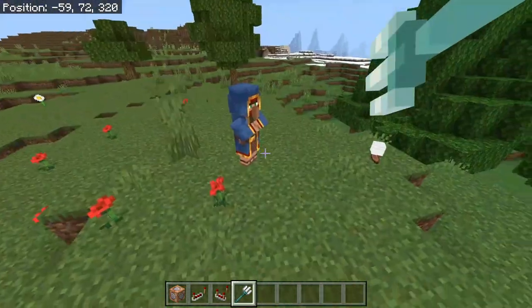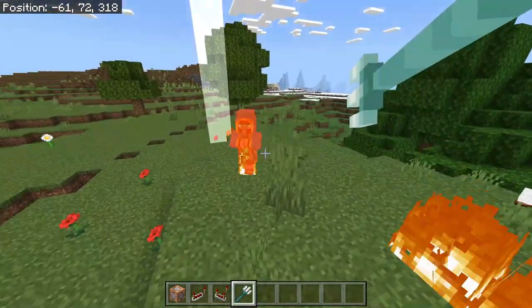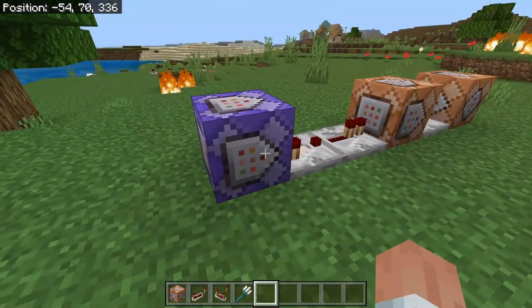Just like that! Now when you throw the trident, as you can see, it will shoot lightning. If we go over to this wandering villager, as you can see, it will strike him with lightning.